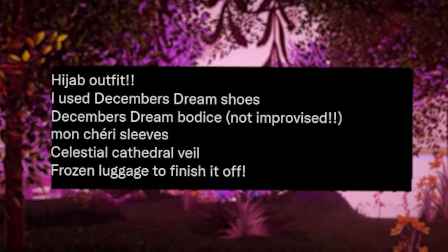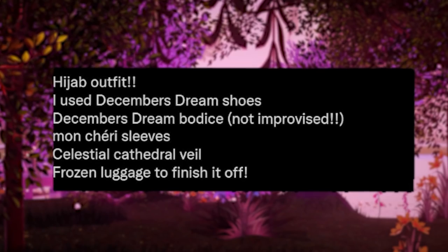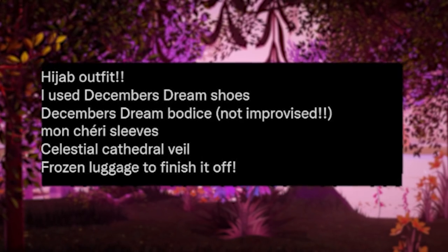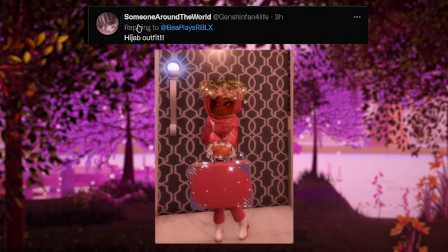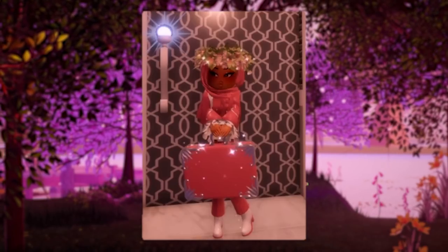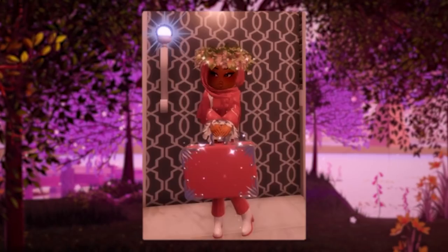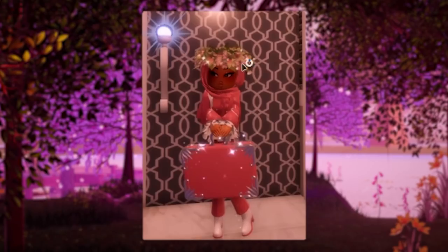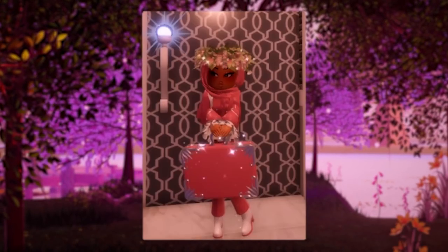The first one is a hijab outfit using December's Dream shoes, December's Dream bodice not improvised, Mon Cherie sleeves, Celestial Cathedral veil and Frozen luggage to finish off. This was made by someone around the world, and I personally think this looks absolutely gorgeous. I love how this looks, I love the little suitcase and accessories. And of course, wearing the hijab does mean not showing any skin, so I'm really glad they followed those rules and have given people an outfit option they can wear.